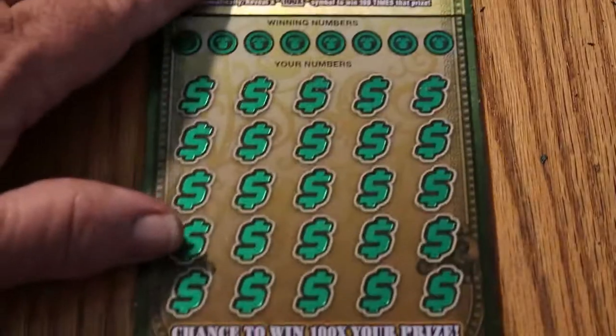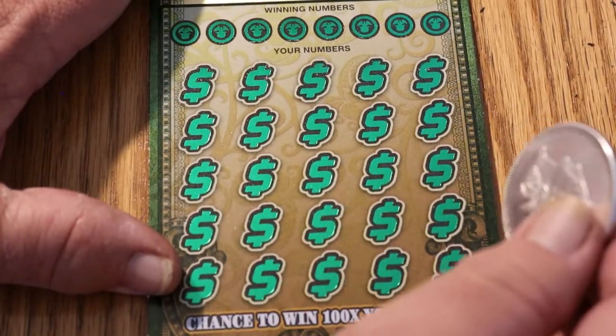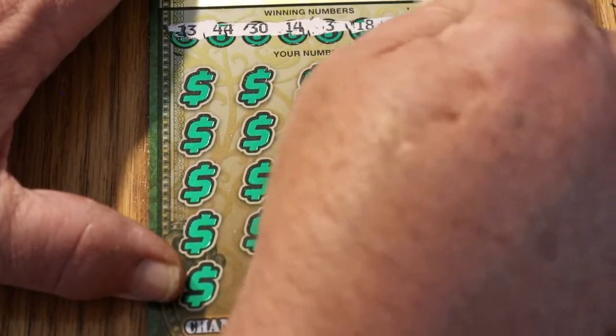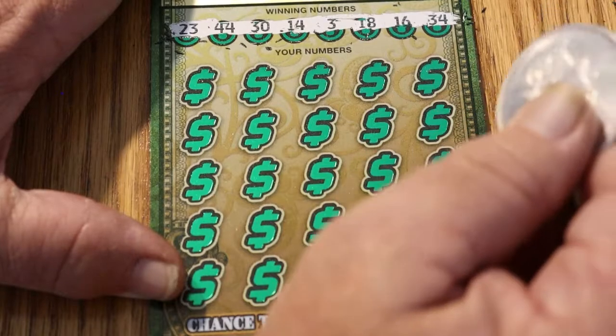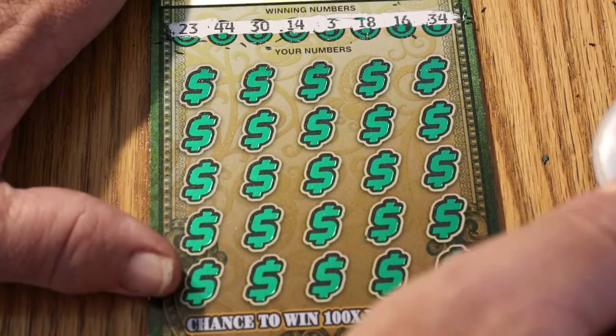Down to the last one. Something's got to crack on this one. Let's see what happens. Ticket 014 numbers revealed: 23, 44, 30, 14, 3, 18, 16, and 34.